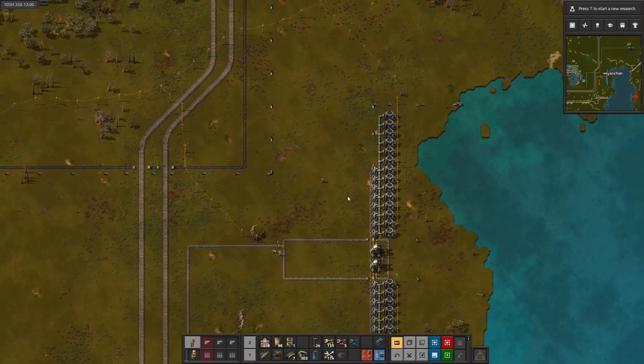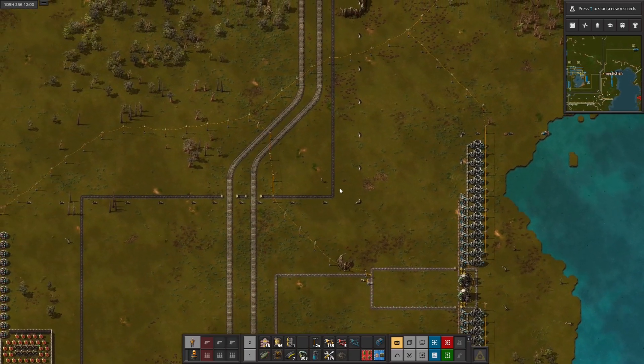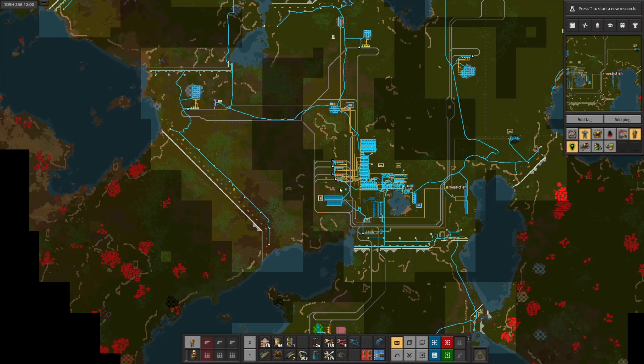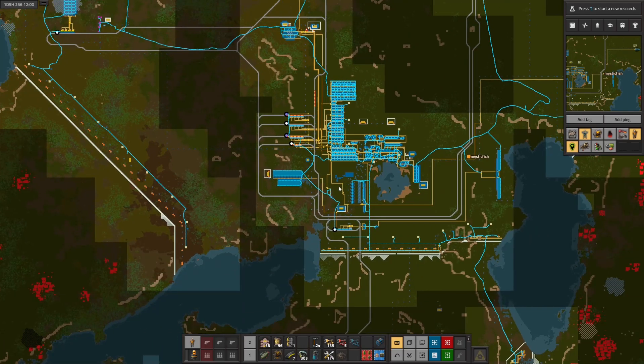We can get the heat pipes in, and then we should have power once that gets up to heat, which will take a little bit. We're at 200 already, so we're moving. I think it needs to get up to 500 for this to start generating power. What else can we be doing that's useful in the time we have remaining? I want to wrap up this episode pretty soon - we're about at time.